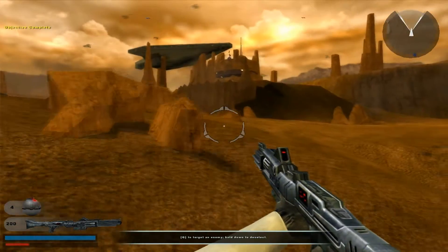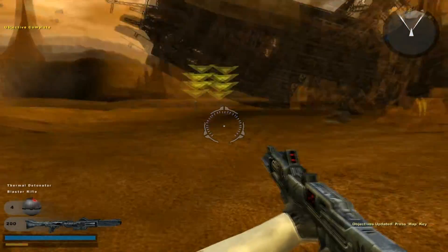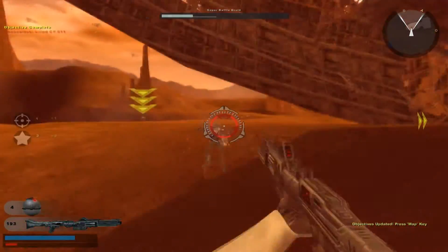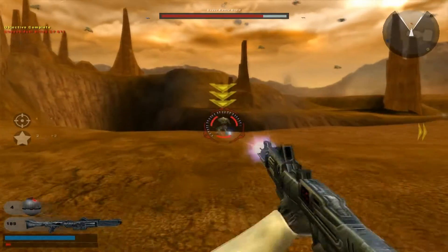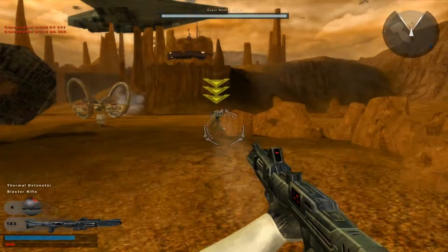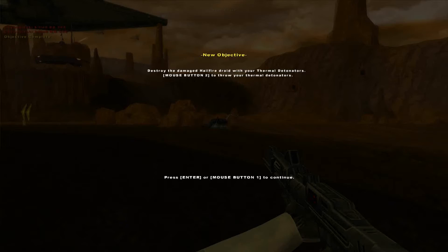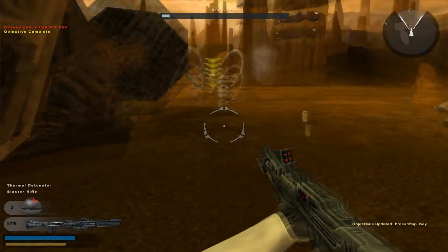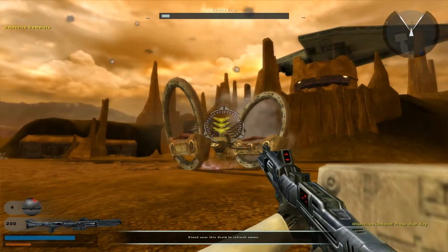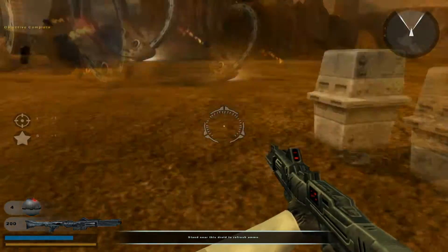Droid scouts have been detected in the area — take them out before they can report our position. This is just teaching you how to play the game, so if anyone doesn't know anything about it, it will show them what to do. I've got the game on normal difficulty; I didn't want to turn it up to elite because I'm not elite — I like to think of myself as a normal gamer. Just trying to work out the controls. He wants me to use the grenades. Here's an ammo droid — that's quite convenient. Grenade it till it blows up.